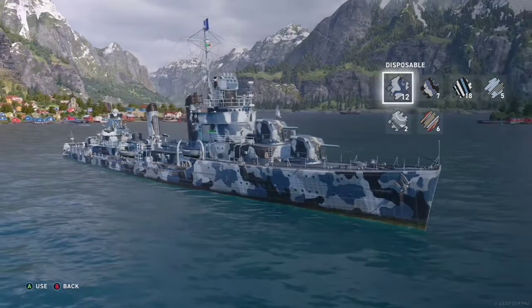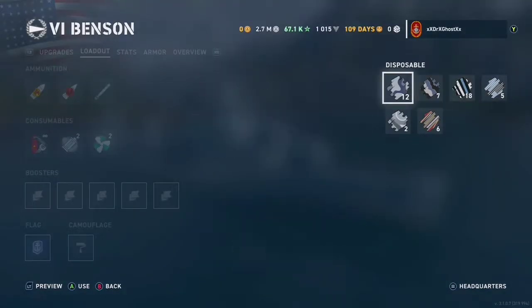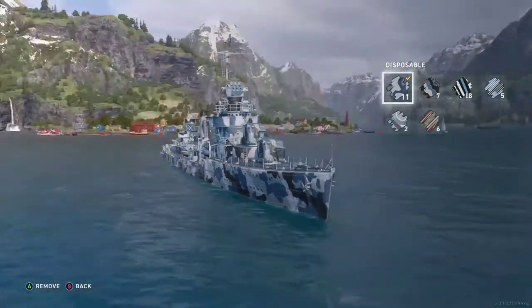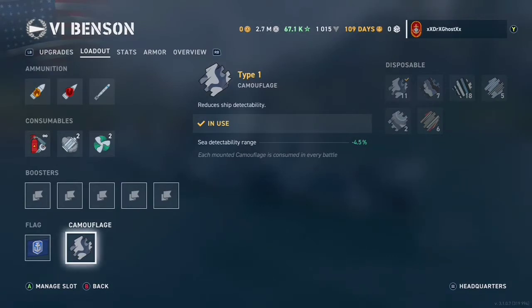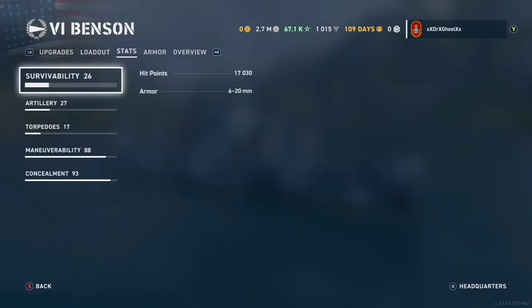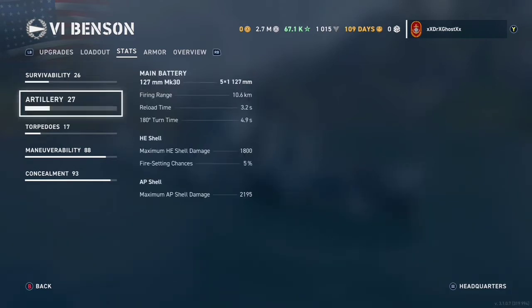If we were to put in a camo, we're probably gonna put the type 1 on for the extra concealment. It's not gonna help us much this match unfortunately because we're gonna be firing our guns a bunch. We have survivability with 17,000 hit points and five 5-inch guns.